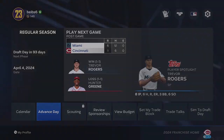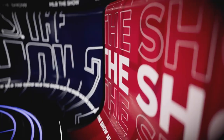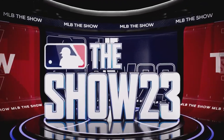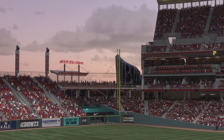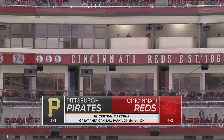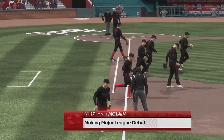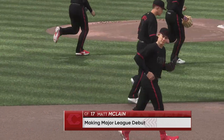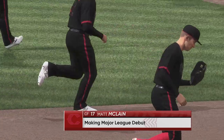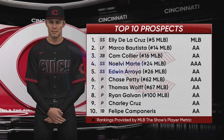Matt McClain is no longer injured, so he'll be making his MLB debut in this game against the Pittsburgh Pirates. We're going to send down Christian Encarnacion-Strand to make room for McClain. This is also our City Connect debut in this franchise — the Cincinnati Reds just debuted them not too long ago in real life, they found their way into the game, and what a better way to start than having Matt McClain make his major league debut in the best uniforms we've got.